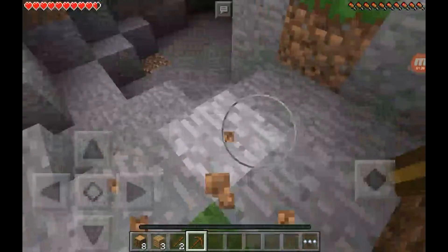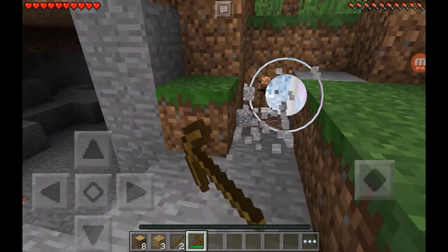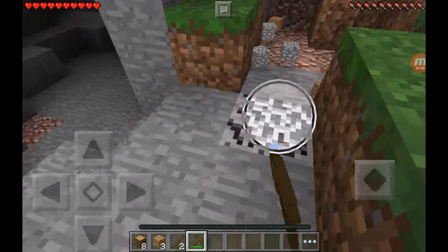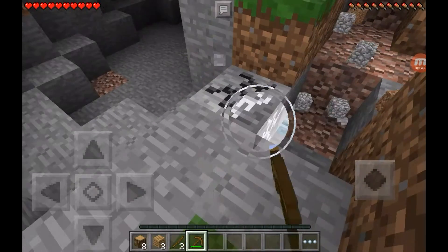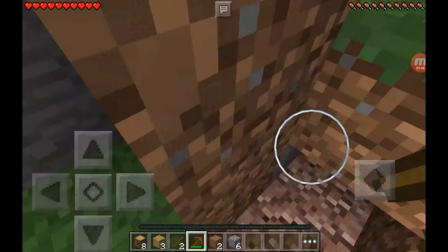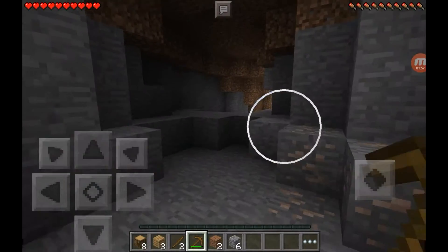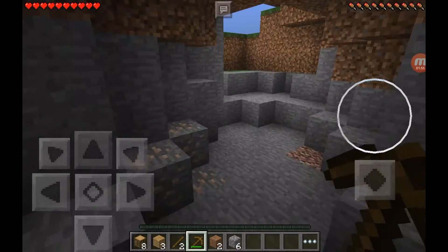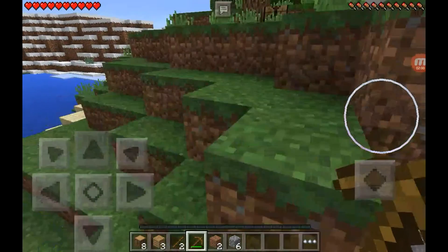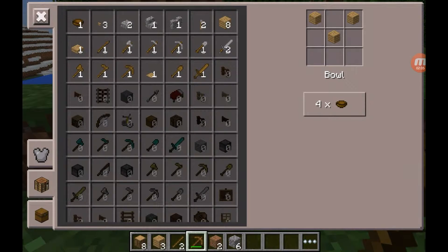Second, ArgoMajor tweeted something that isn't huge but is a welcome change. How many times have you spawned in a world, found a sheep, killed it, and only got wool — which isn't very useful? Now we will receive raw mutton from sheep, which is very useful if you're in the middle of a desert or a taiga where you can only find sheep and can't find chickens, pigs, or anything else.